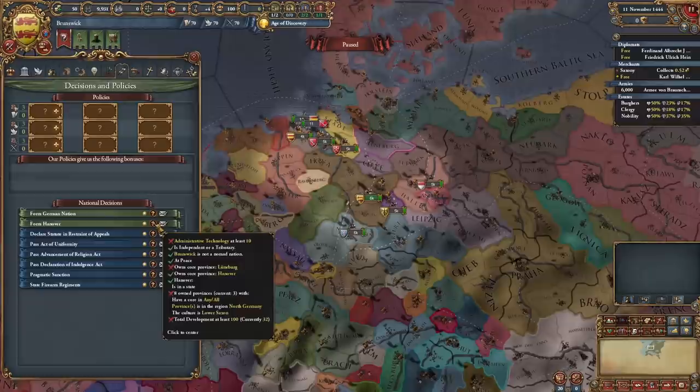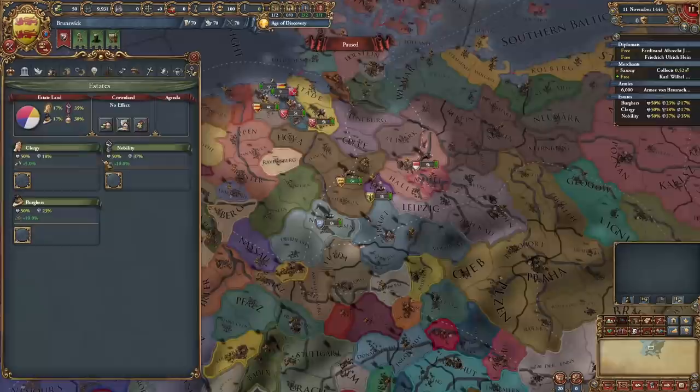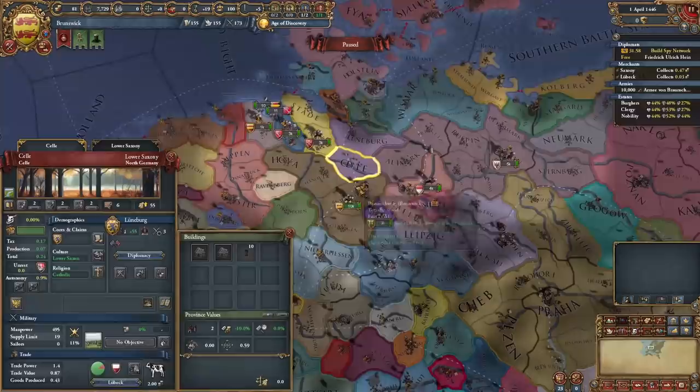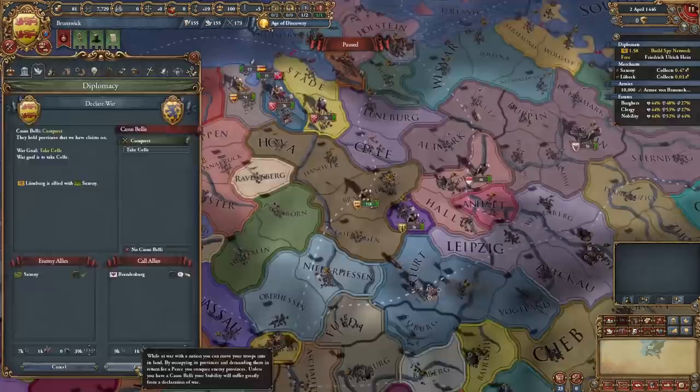Well, that's nation number one, so let's move on to number two. The formation requirements for Hanover obviously require Admin Tech 10, but if you remember my Ireland video, I'm simply going to be ignoring all the Admin Tech requirements, because I think they're a bit arbitrary in most cases. That being said, all we have to do is own Lundberg, have eight Lower Saxon provinces, and triple our total development. This may take a little longer than expected. But of course, let's start with the estates, grab a little bit of extra money, get a bigger army. We'll pick up a mil advisor, focus mil, and let's get started. After building this claim for so long, we can finally go to war.